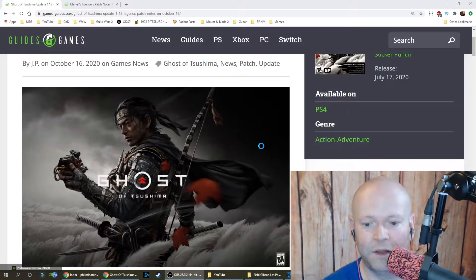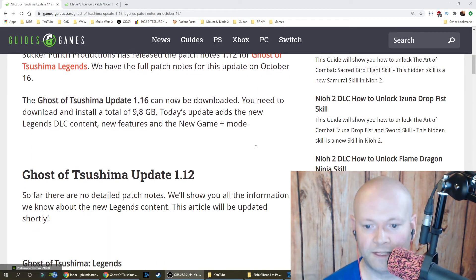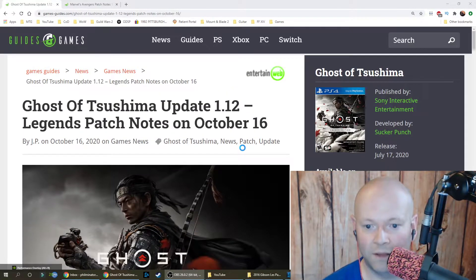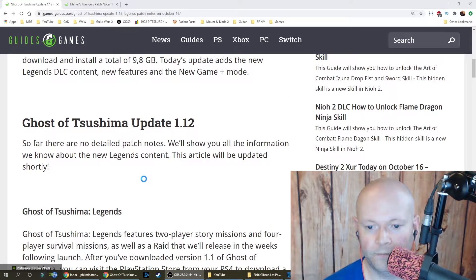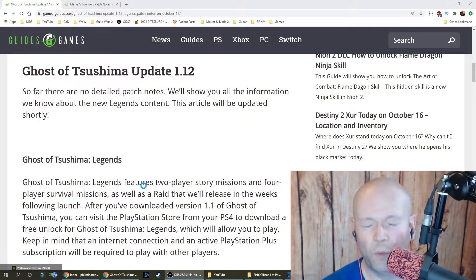Co-op and new game plus are here for Ghost of Tsushima — this is exciting. The update supposedly weighs in at about 10 gigabytes. Not all patch notes are known yet; it says update 1.12 but then says 1.16, so it's probably a typo. You'll want to refresh the linked page to see if anything's updated. The main point of this video is to let you know the update is out and to briefly talk about what's included.